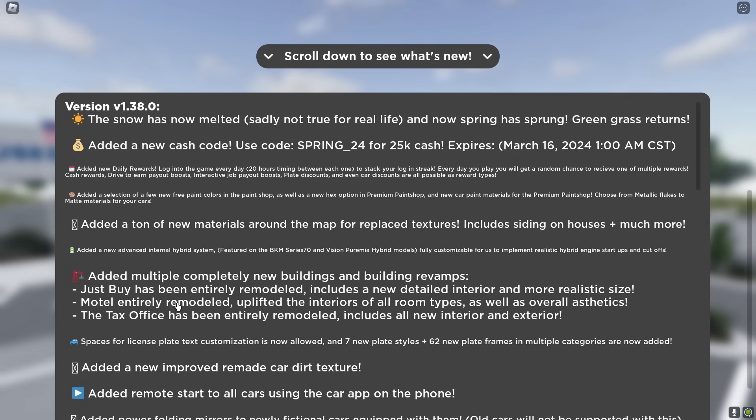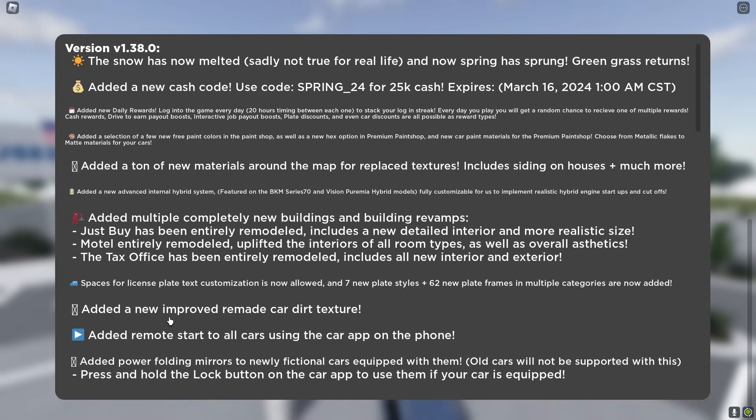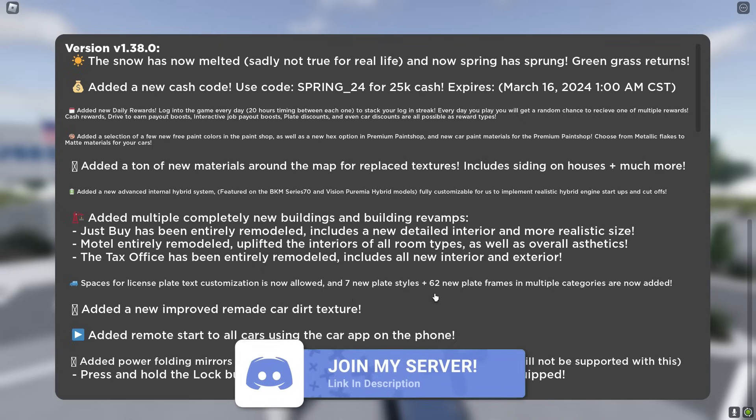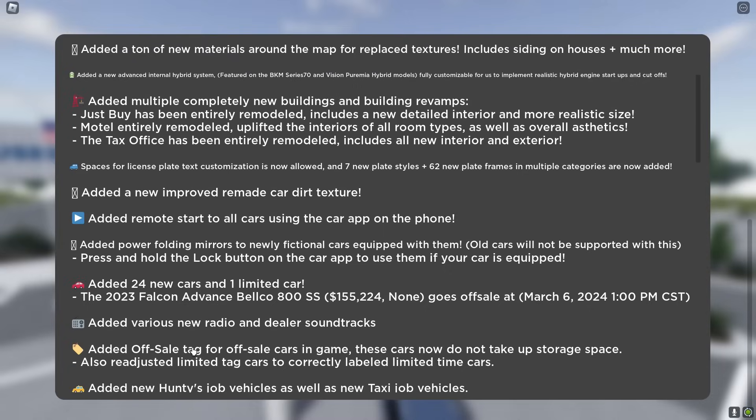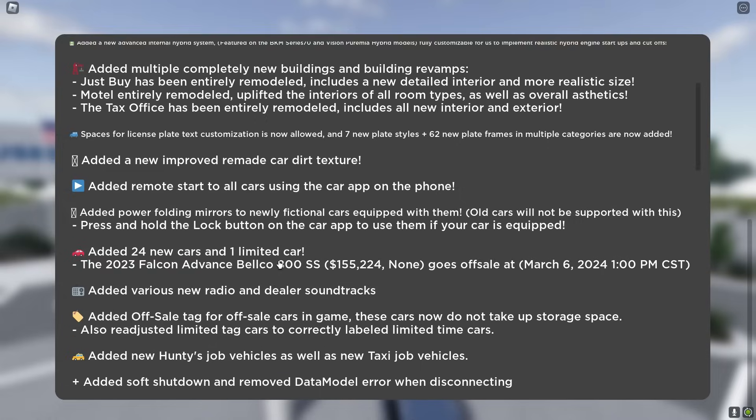They've added spaces for license plates - now allowing seven new plate styles plus 62 new plate frames. They added a new improved remade car dirt texture, added remote start to all cars, and also power folding mirrors.